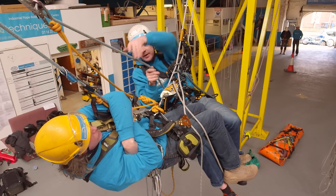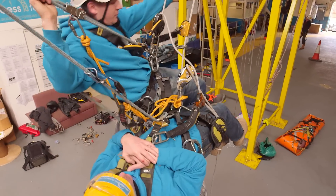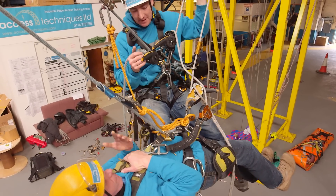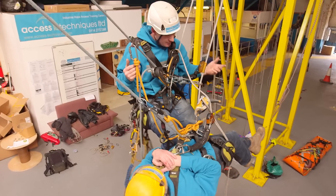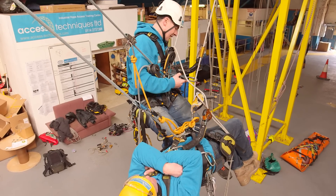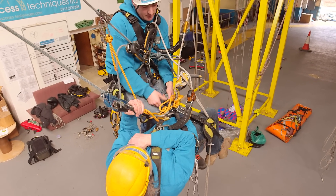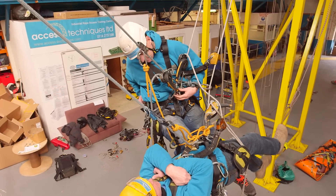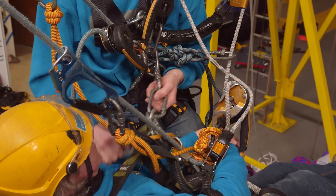I want to be level with his chest. So I've got two descenders now. I need to sort my backups out. The first thing I'm going to do is join us together with a soft link into his waist, and then I'm going to put my hard link into his chest. That'll get him nice and upright as well.